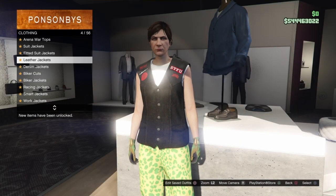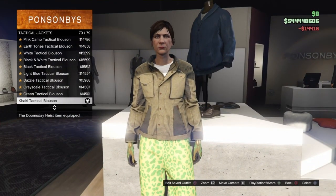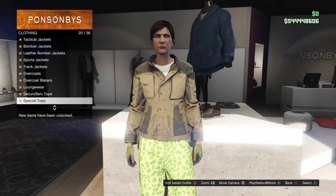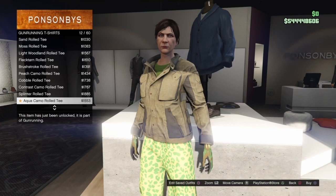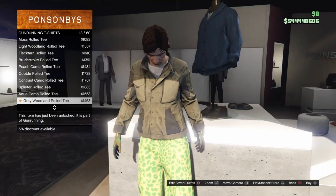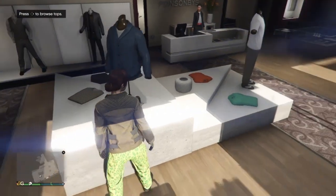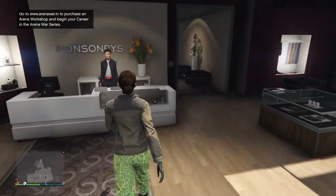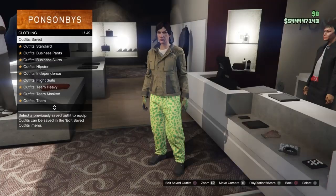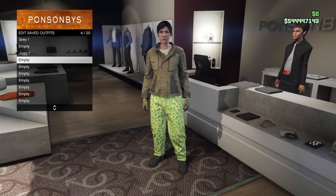Now go to the tactical jackets and equip the khaki tactical blouson. Then go to gun running t-shirts, scroll down to number 13, and equip the grey woodland royal tee. Once you've got that, back out of the top section and save this outfit. This is the second outfit for the juggernaut modded outfit, so save it as jug two.